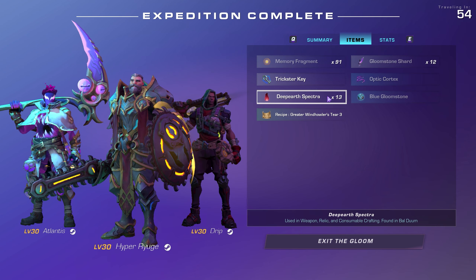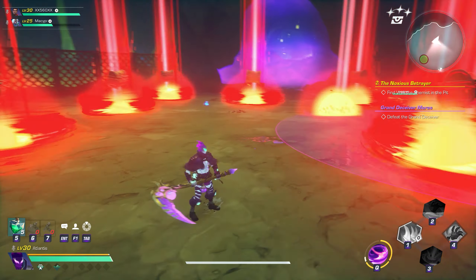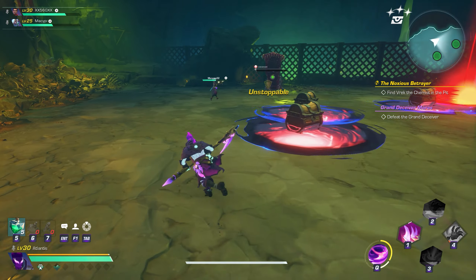Also be sure to do the Dread Legion on sphere 4 to farm for higher level drops unique to this boss. Much like Hollow Heart, you can get some pretty good accessories and echoes out of this dungeon.